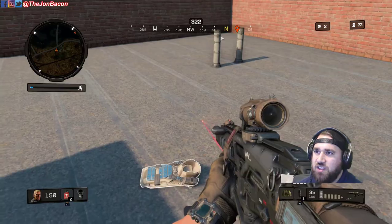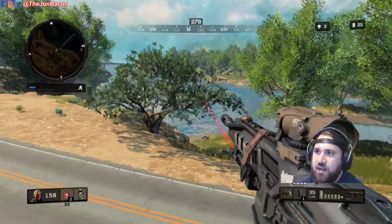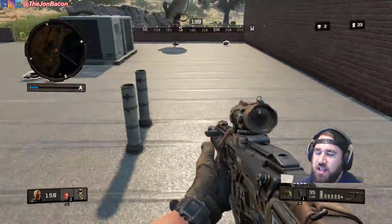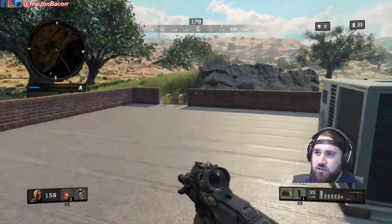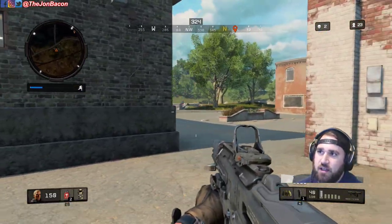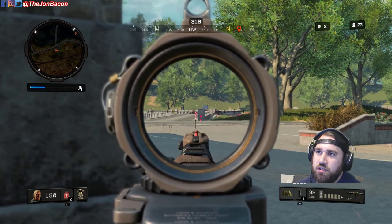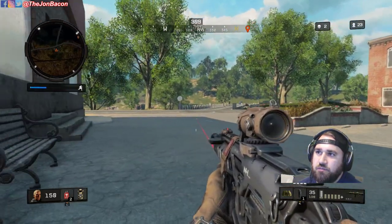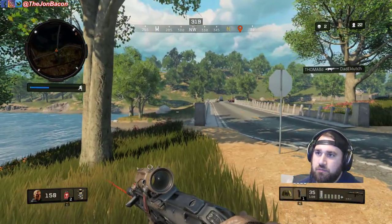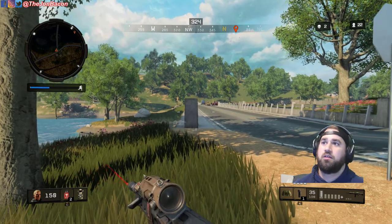I'm currently at level 2 armor and I switch it out for level 1 armor because the level 2 is about 50% durability. Level 1 armor reduces damage by 30%, level 2 is 40%, and level 3 is 50% — but they all have the same number of hit points. So mathematically, it's more appropriate to swap to full lower-tier armor rather than keep a half-depleted higher-tier set. Somebody is possibly getting ready to cross via the water, so I'm getting in position.